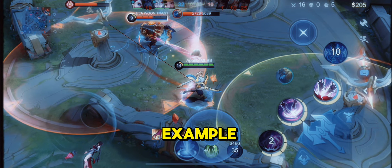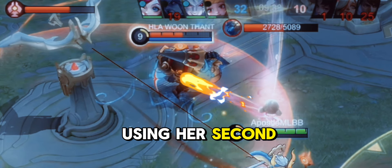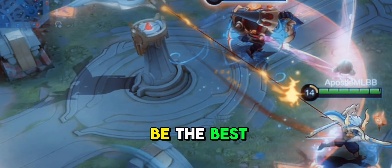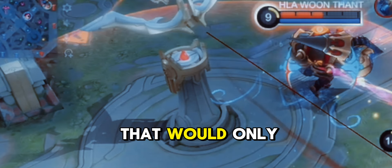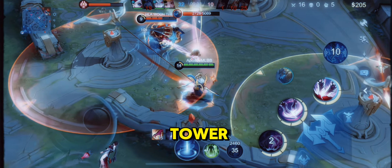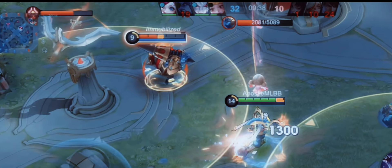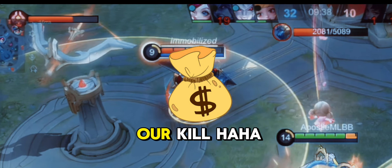Now let me give you an example. Angela is already using her second skill on Grog, so he's not going anywhere. Stepping outside the tower will be the best option at the moment — that would only trigger the damage that we will be taking from the tower. So this is the plan: now that Grog is trapped on the second skill, we can go inside and claim our kill.